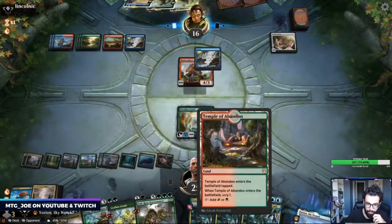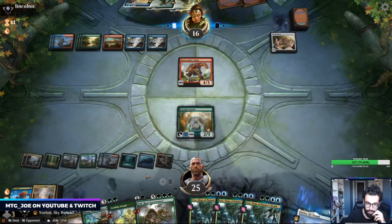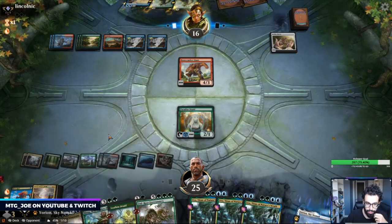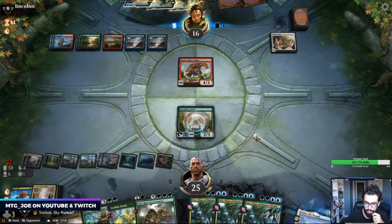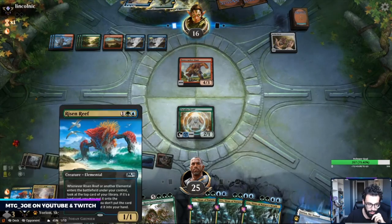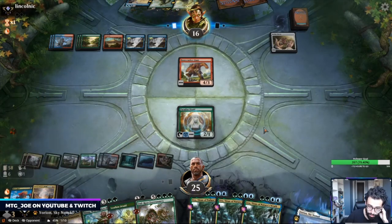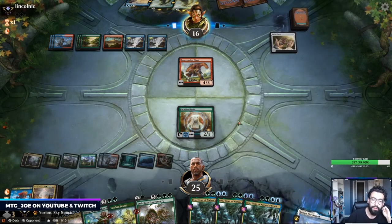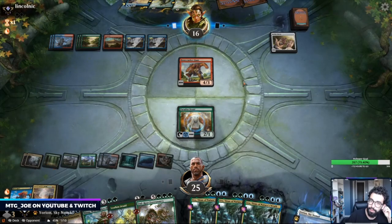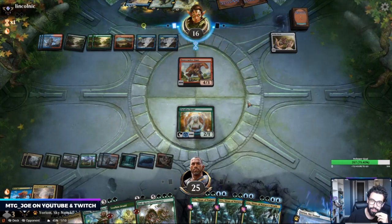Next turn I'll have one, two, three, four, five, six, seven, eight, nine, ten, eleven mana. I could Nissa and Genesis Ultimatum. You can also Genesis Ultimatum and Uro, which could be good. Probably Genesis Ultimatum first to see what we get. If they have Fae they can go get Disdainful Stroke.